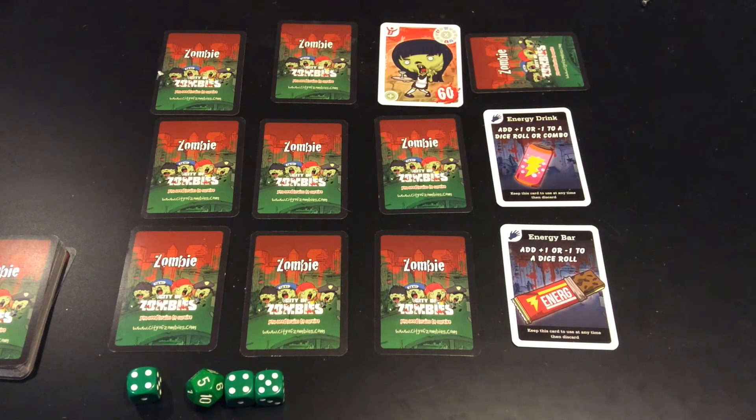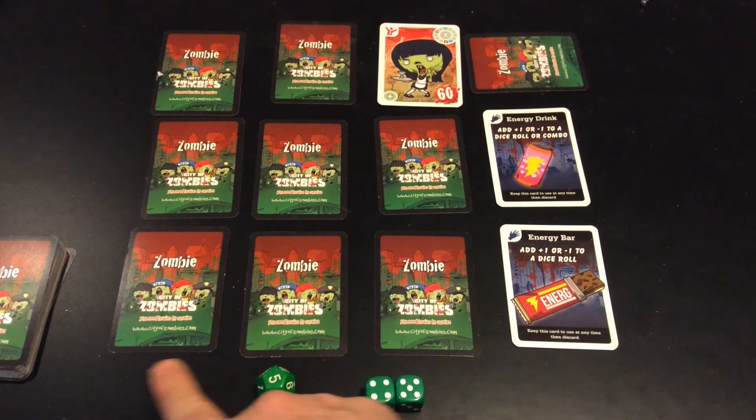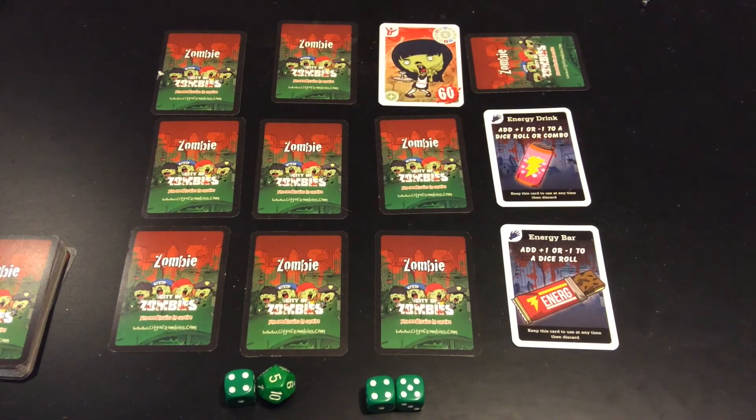What this student did is he said: add the 5 and the 4 to make 9. 9 squared is 81. The 5 squared is 25. 25 minus 4 is 21. And 81 minus 21 is 60. So I was pretty impressed by that. That was quite an achievement.